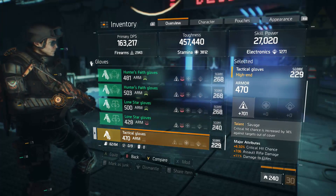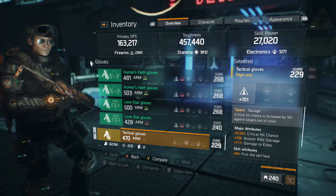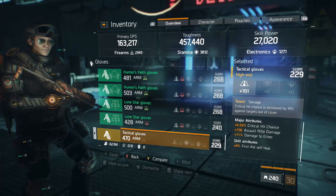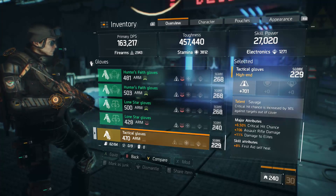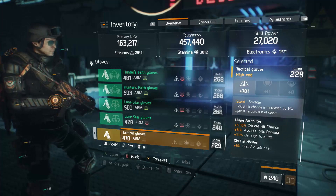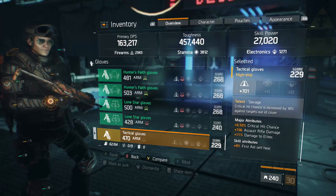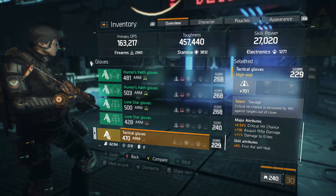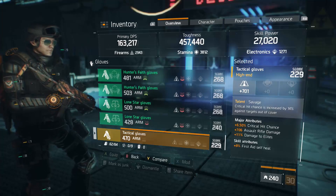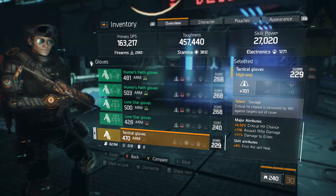Moving on to the last non-Alpha Bridge piece I'm running: Tactical gloves with Savage. These could be much better — they have a great firearms roll and the Savage talent, both very good. But the major attributes are not correct. The perfect trio of major attributes on any DPS build should be critical hit chance, critical hit damage, and primary weapon damage of your preferred weapon. A perfect roll would be 6.5% crit chance, maybe 40% crit damage, and 400–500 SMG damage.